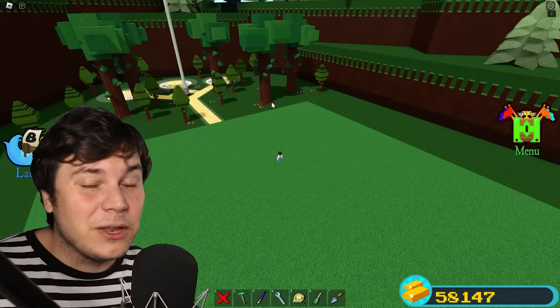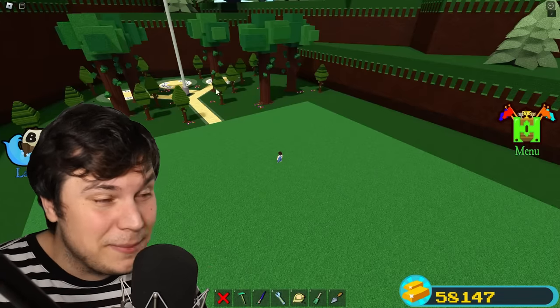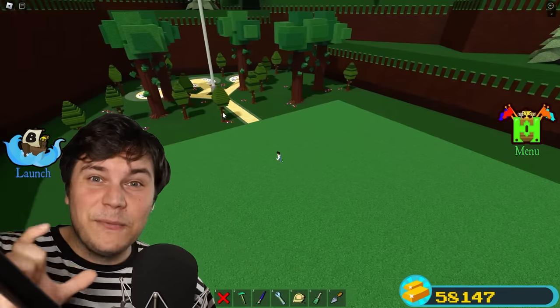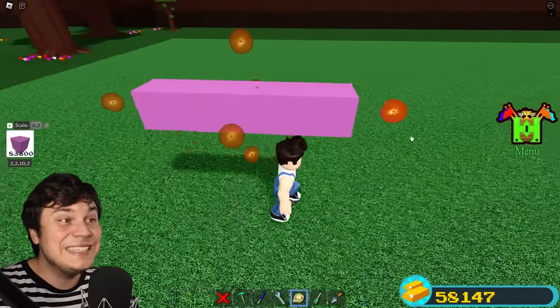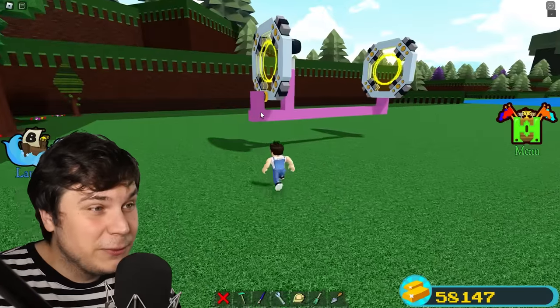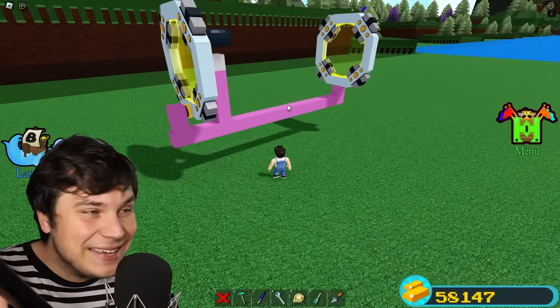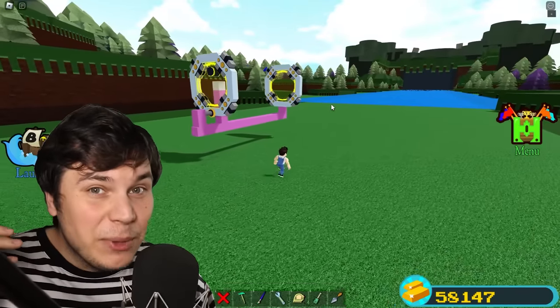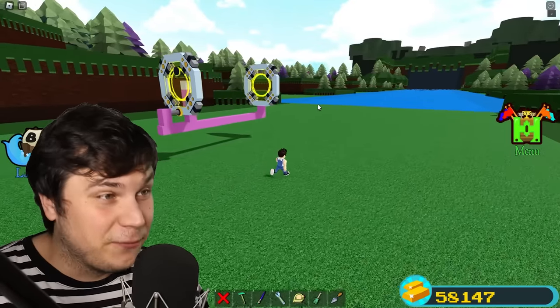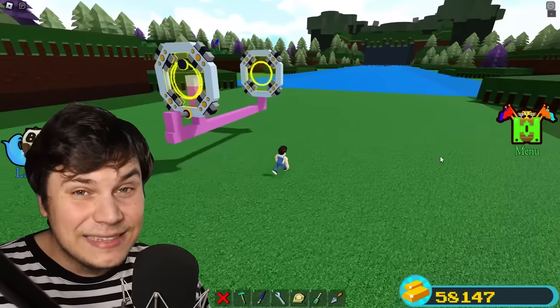You might have already thought of this, but this allows for some really funky mechanics. For example, a build that infinitely teleports forward. Building one of these is insanely easy. All you have to do is have two portals at the exact same height with a reel in between. And as you can see, we have a build that is infinitely gonna be teleporting forward, and this entire thing is literally anchored off.